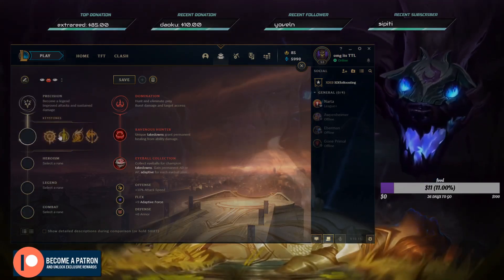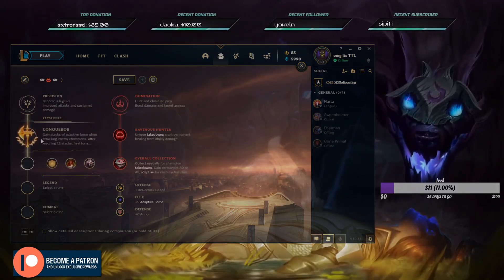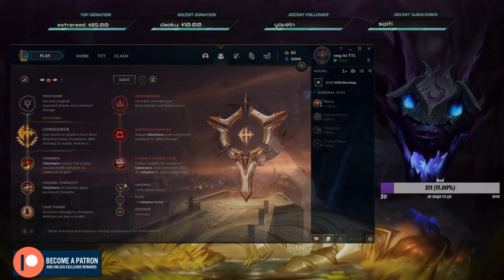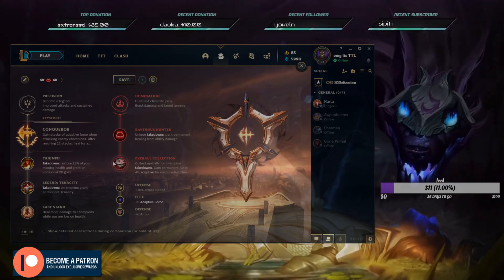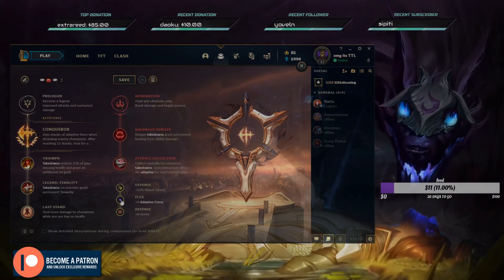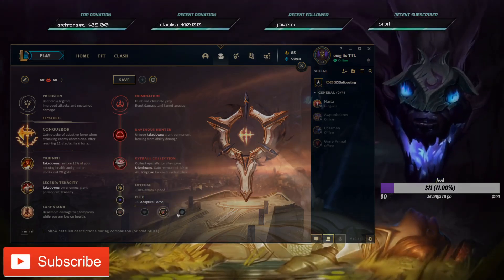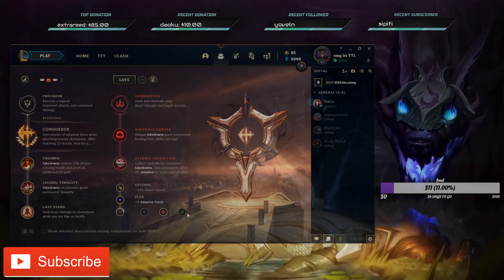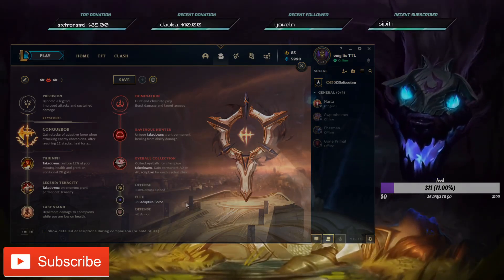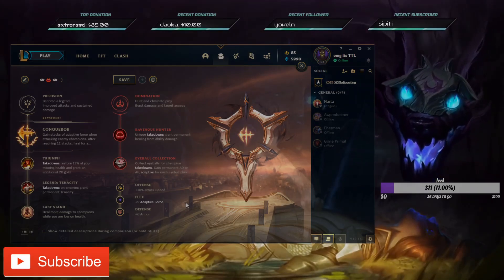Last but definitely not least, if they have two or three tanks, I go Conqueror. I take Triumph, Tenacity, and Last Stand, and for secondary I always take Ravenous Hunter, with either Sudden Impact or Eyeball - both work fine. For shards I prefer attack speed, flex, and either armor or MR depending on what the enemy has more of.